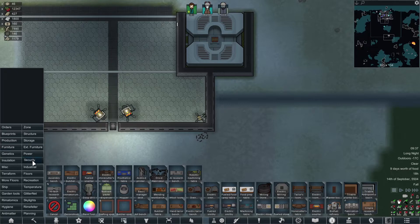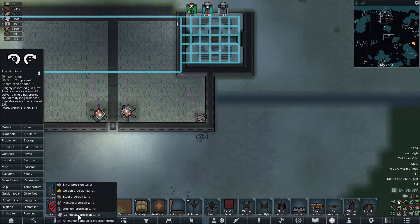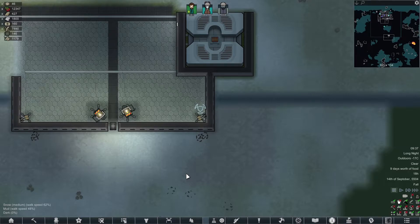Security, security. Precision turret, precision turret made of composite — just there please. A single precise shot at a fairly long distance. There you go. Now start building that.